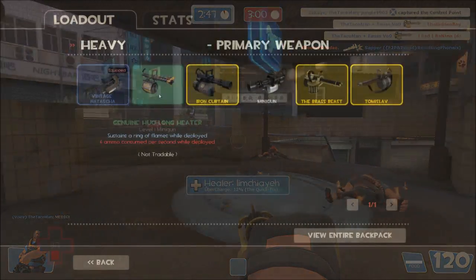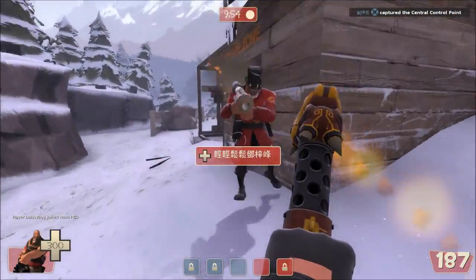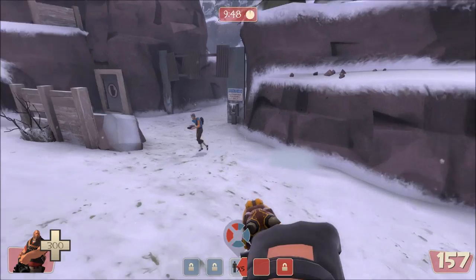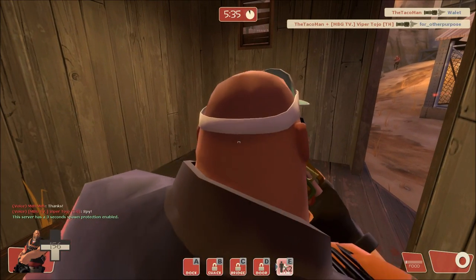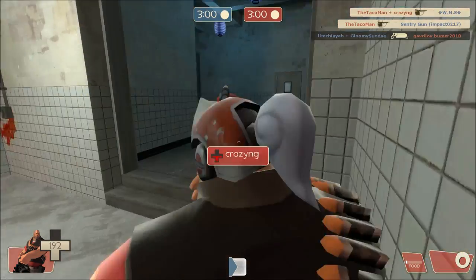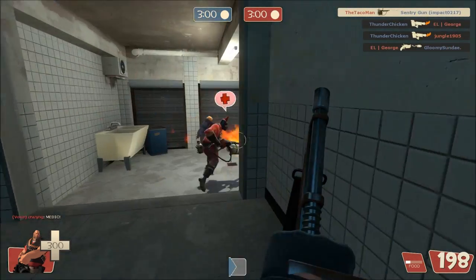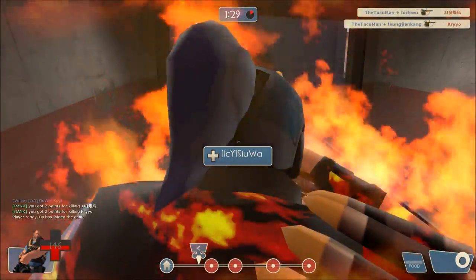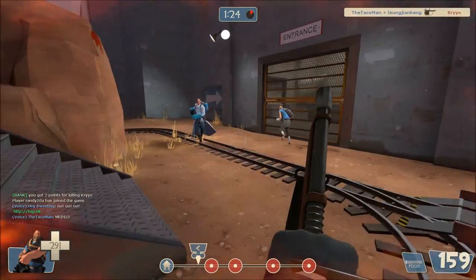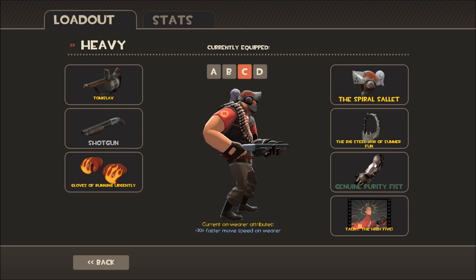The Huo-Long Heater seems overly gimmicky. I've tried it a couple of times and found it burns through ammo way too quickly for the small benefit of the fire ring. The fire ring is great for warding off spies, but so is turning around every once in a while. Secondaries are pretty cut and dry. Even after the nerf, the Sandvich is still an amazing item, especially if your team has no medic. Just remember that spies and snipers will think all their Christmases have come at once if they spot you eating in the open, so always get to cover and put your back against the wall when eating. With a medic, a shotgun or the Family Business can be viable, but the Sandvich is still more versatile.